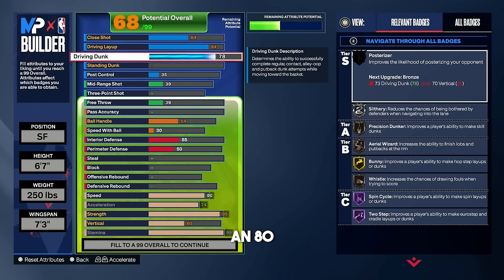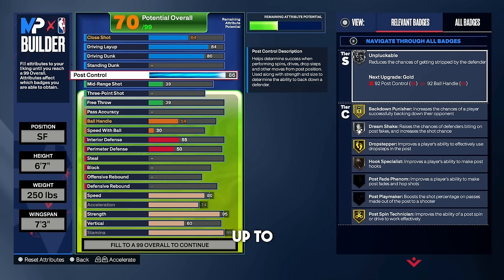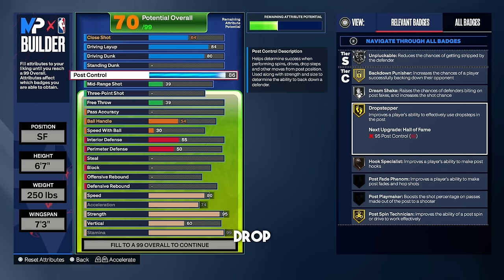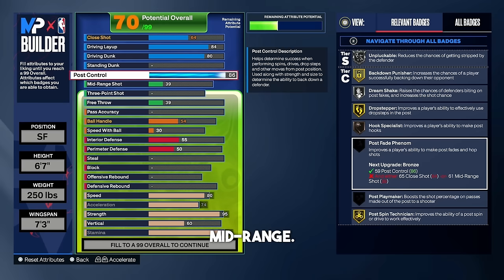For the driving dunk, I went with an 80 — you have to be Starter 3 to get quick drops off one. If you're not Starter 3, go with a 75 driving dunk instead. For post control, put it up to an 86 — with silver unpluckable, just keep dribbling and don't dribble in people's faces and you will not get plucked. We get dream shake on silver and drop step on gold.